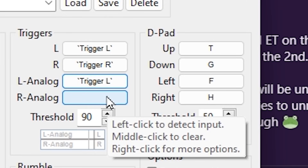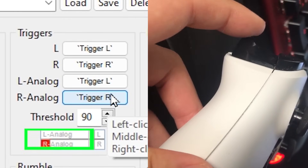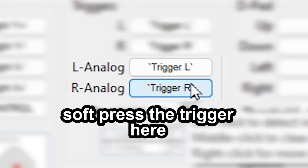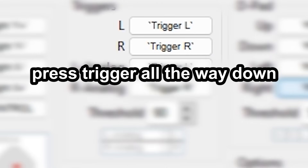If your controller supports analog triggers, then you should use them — meaning having a soft trigger press and a hard trigger press. It doesn't give that much of an advantage, but if your controller has analog triggers, then you might as well add them to your controls. Later in the guide, I'll go into why analog triggers are good.